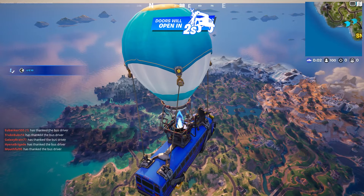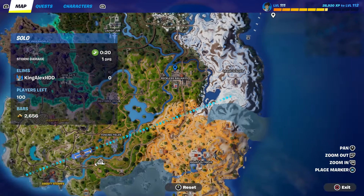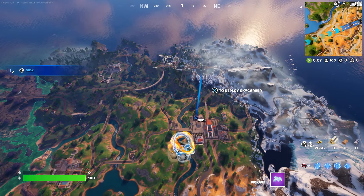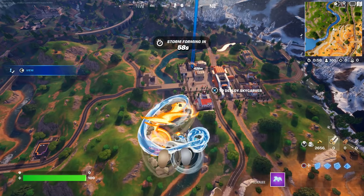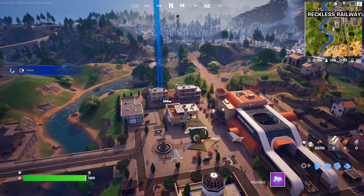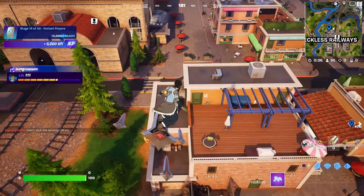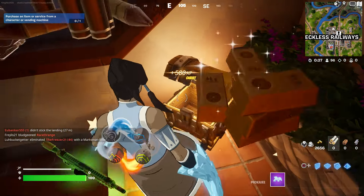Now we're going to go to Reckless Railway right over here — you can also go to the Avatar location, it doesn't matter. I'm going to Reckless Railway just to open two chests. Yeah, we're just going to open two chests in this location, then I'll tell you what you need to do next. Let's open the glider and head down.